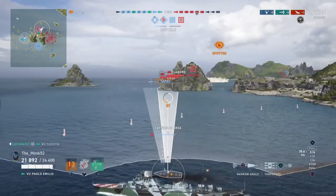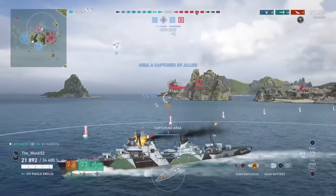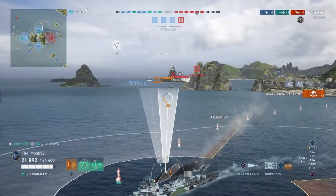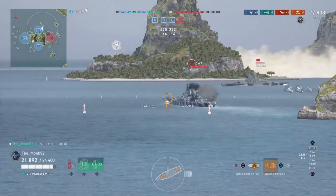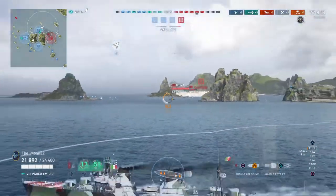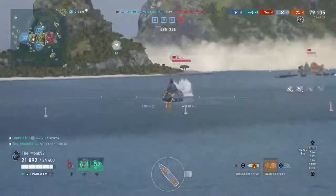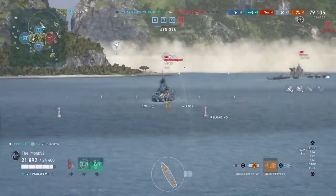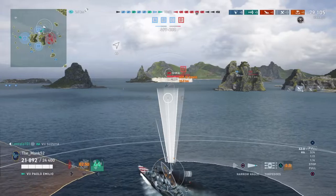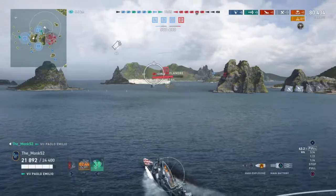We took a grand total of about 3k damage, which is almost nothing. We're going to have to pop our smoke here — it's a little too risky to get ourselves shown against the Iowa. We could have rushed him, but we wanted to get that cap. Getting caps is important and you do sometimes have to play like a DD in the Paolo Emilio. We use the rolling smoke to push in a bit closer and start pursuing the Iowa.